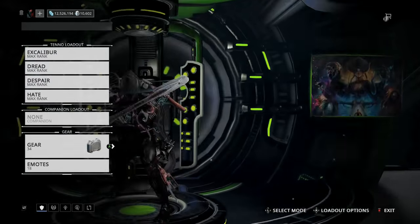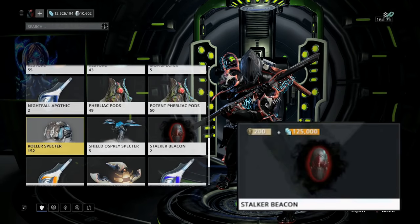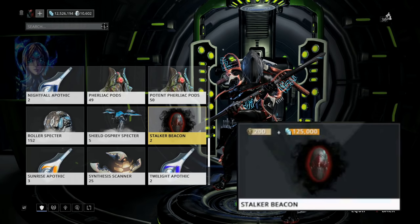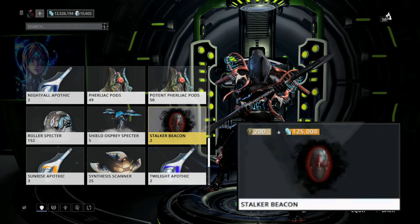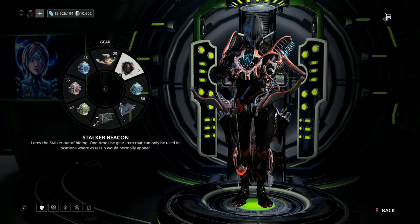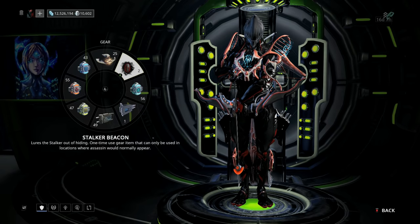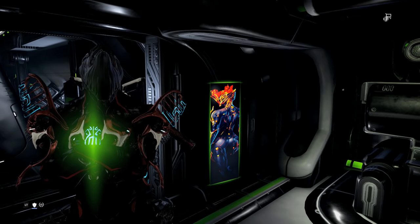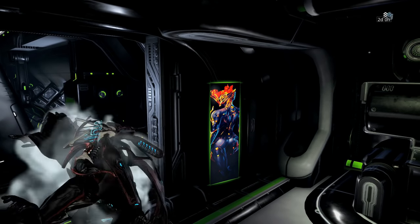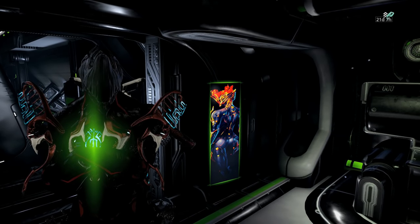The only other thing you guys could do is when the Void Trader comes around, he brings things called beacons and you can buy Stalker beacons for 200 ducats and a whole bunch of credits. In my personal opinion it is a waste of money. Some of you guys have told me that you've bought enough to get 20 beacons for Stalker, and not only did you not get War, not only did you not get Broken War, you didn't get anything else - he didn't even drop a Dread, didn't drop a Hate, a Despair. You were just left with mods every time you fought him and killed him.